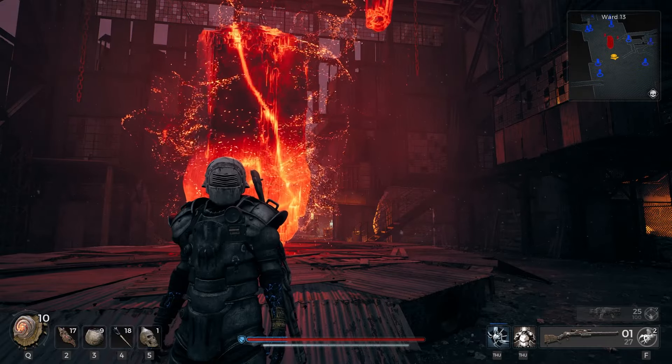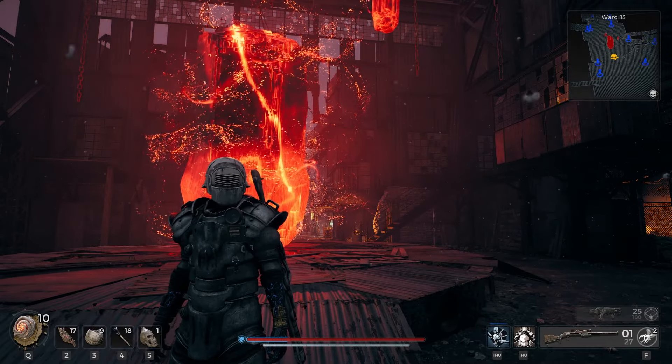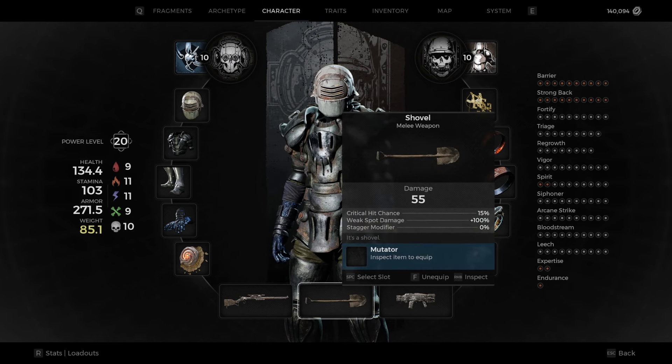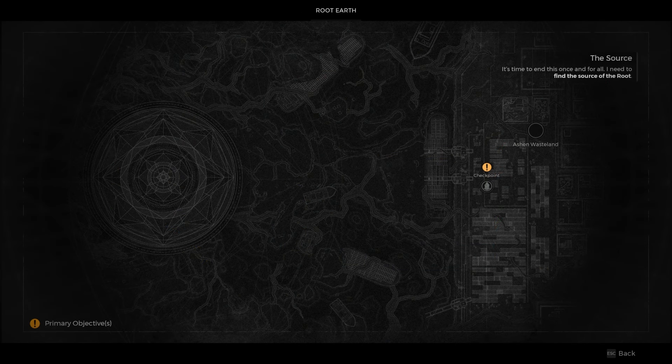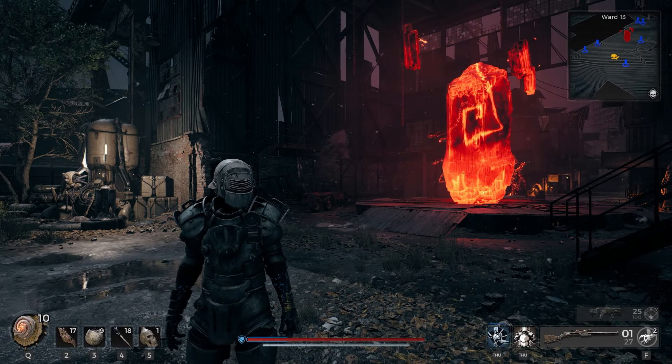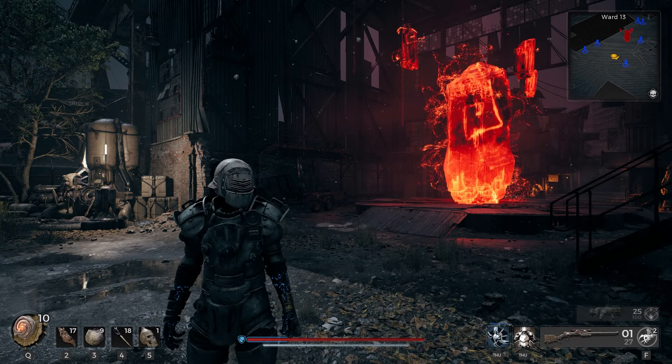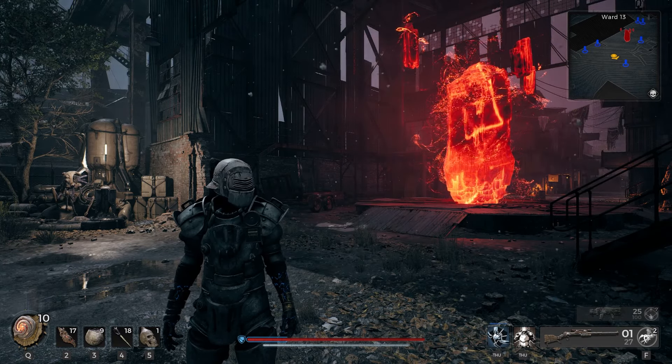Before we get started, there are a few things that you are going to need to have. Number one, you are going to need to have the Shovel Melee weapon, and you are going to need to have a campaign mode that is advanced to at least the first boss encounter of Root Earth. Keep in mind that it can be a pre-existing seed for the campaign mode — you don't have to re-roll a new one.